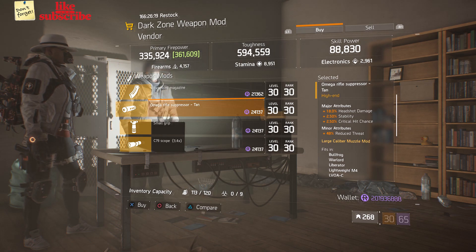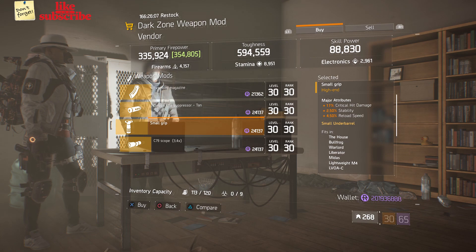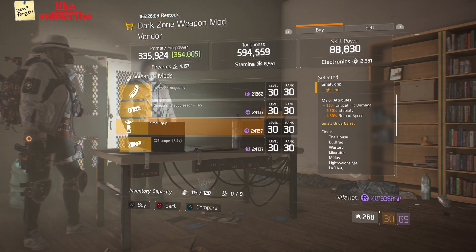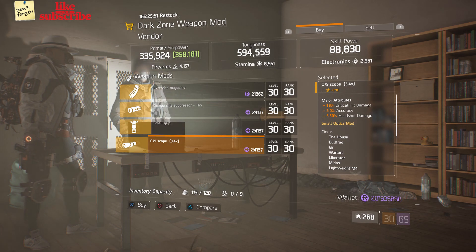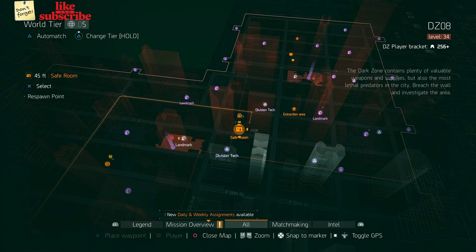Also at DZ5: an Omega Rifle Suppressor with 18% Headshot Damage, 2.50% Stability, and 2.50% Critical Hit Chance; a Small Grip with 17% Critical Hit Damage, 2.50% Stability, and 4.50 Reload Speed; and a C79 Scope with 19% Critical Hit Damage, 2% Accuracy, and 5.50% Headshot Damage.